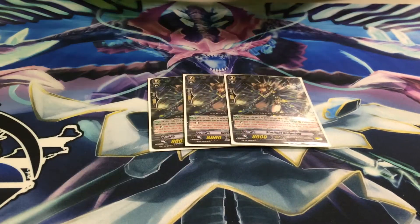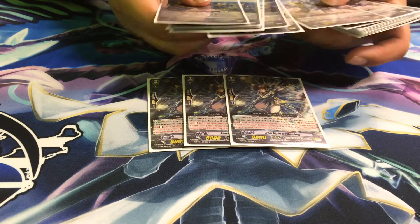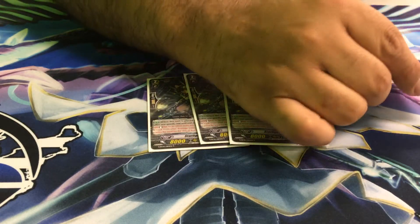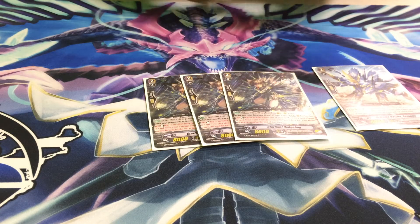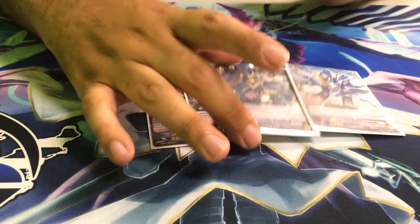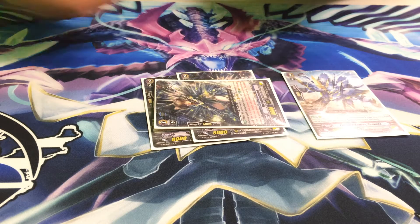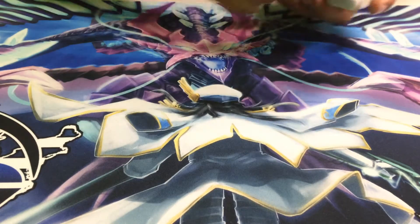Three Starlight Hedgehogs — these are combo pieces that work with anything that you can stride over Victor, because it's only the turn that you place this. So you can give something else the effect. Whenever it stands, you can unflip a damage and then draw a card. This makes it really, really consistent, makes you draw through your deck more. You can combo this very, very easily. Say you attack for nothing and then if one of your strides hit, you can stand it back up and give it plus 5k.